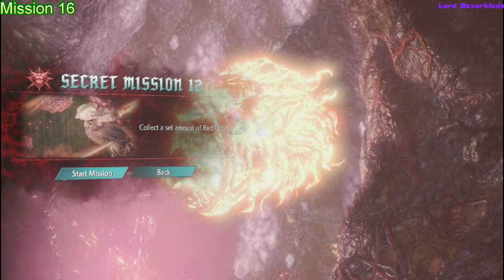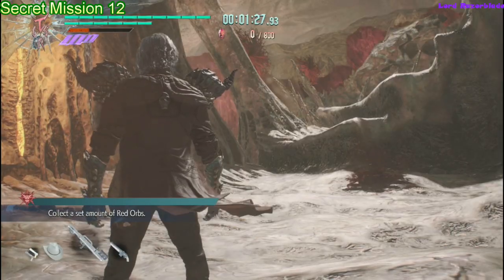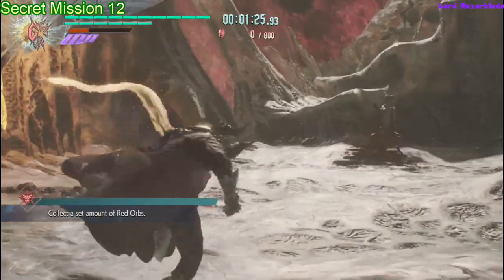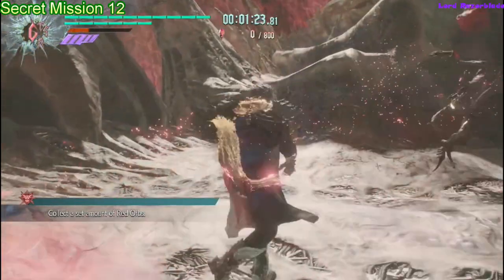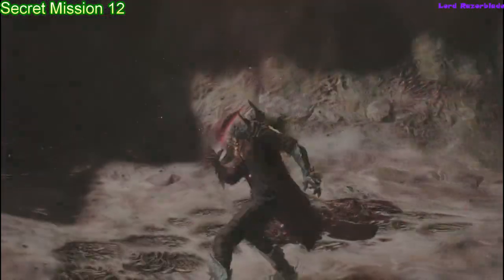All you have to do for Secret Mission 12 is press B to collect orbs with Dr. Faust. If you have any problems with it, upgrade it and you'll have this done in about 3 seconds flat. Thanks for watching — I hope this helped you out. Make sure you like and subscribe and I'll be making more guides for you soon, so stay tuned. Thanks for watching.